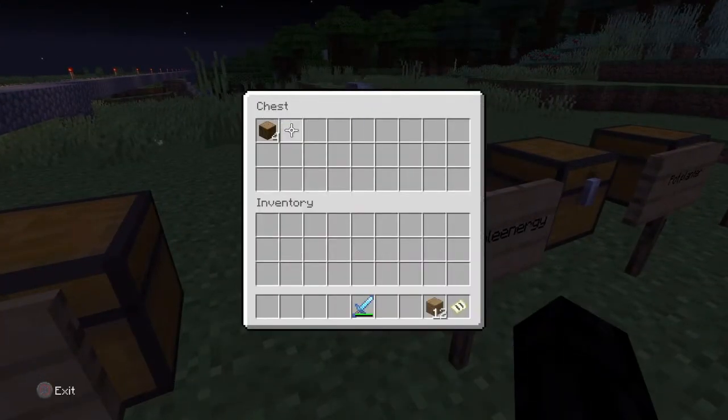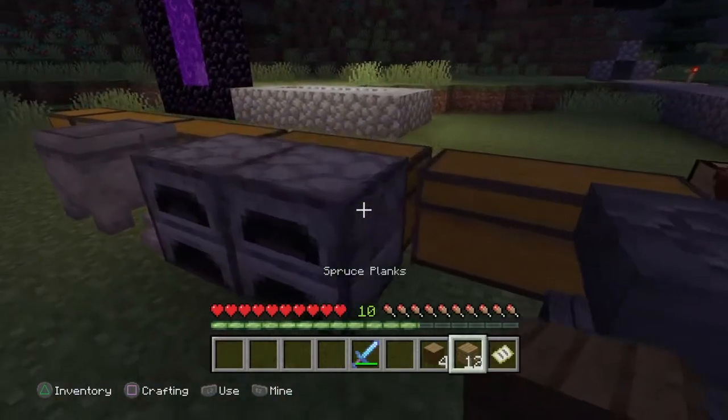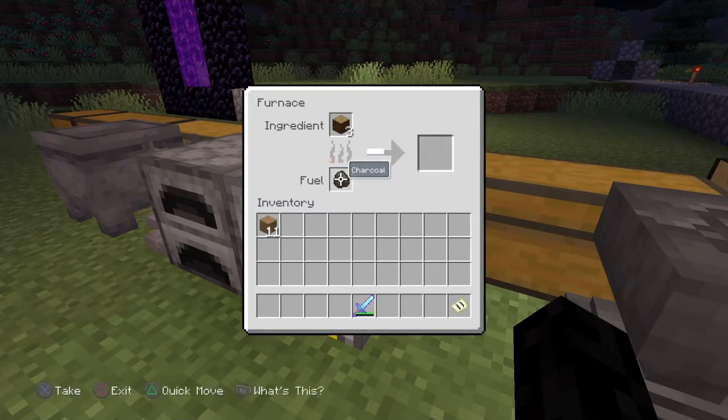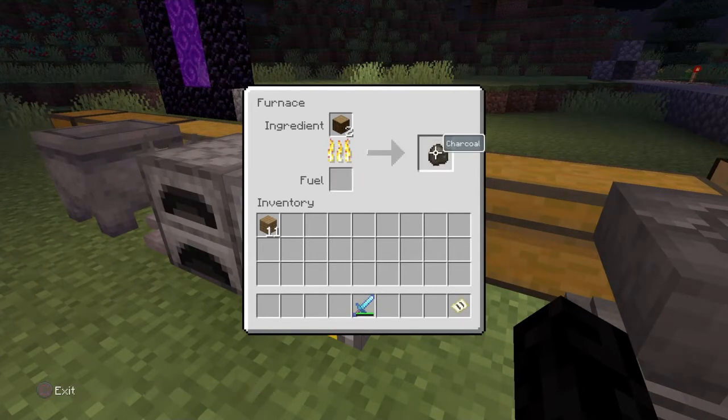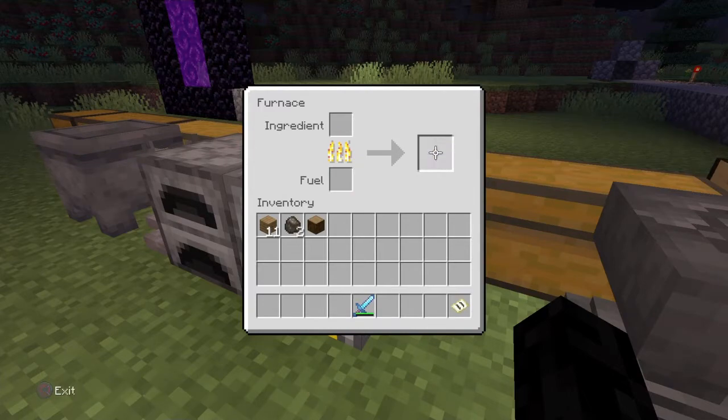Next we're going to do 'Renewable Energy,' which requires some logs and planks. Put the planks as the fuel and the logs on top as the ingredient — we're making charcoal. Just make one charcoal, then take out the planks, put the charcoal as the fuel, and once that charcoal gets used the next time you get charcoal it'll give you 'Renewable Energy.' Keep replacing the charcoal as the fuel until you get it, then take it all out.